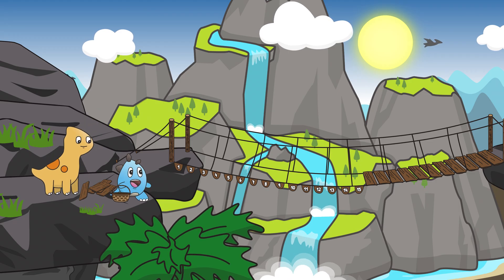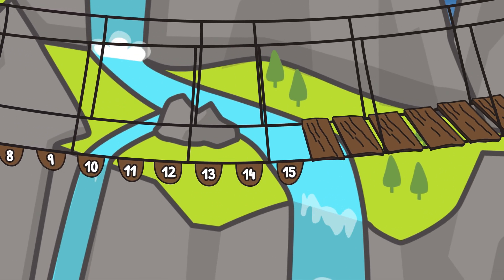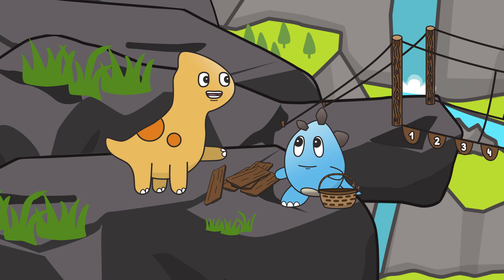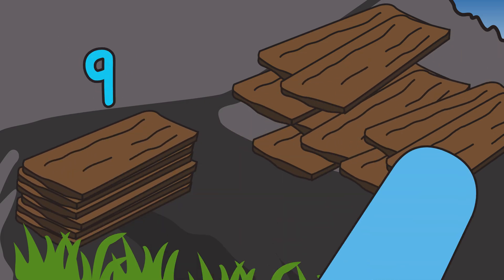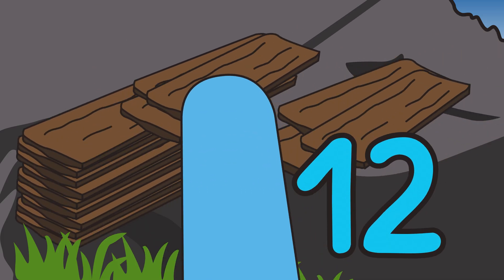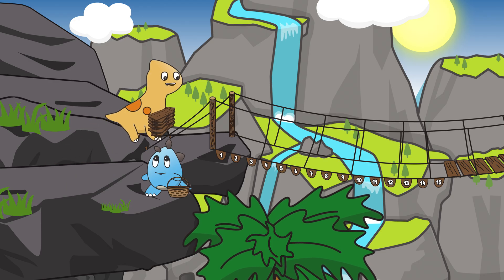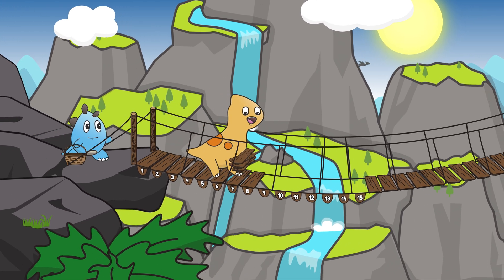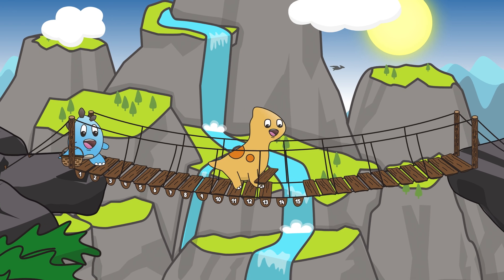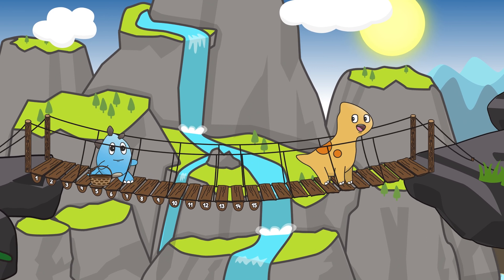Look, Barkley. Each part of the bridge has a number. It looks like we're missing 15 planks. I guess this is where we'll count by threes. Right, Ollie? Correct. Let's count together. Three planks. Six. Nine. Twelve. Fifteen. Fifteen planks. Let's bring them over and... Ta-da! Mission accomplished. Other side, here we come.